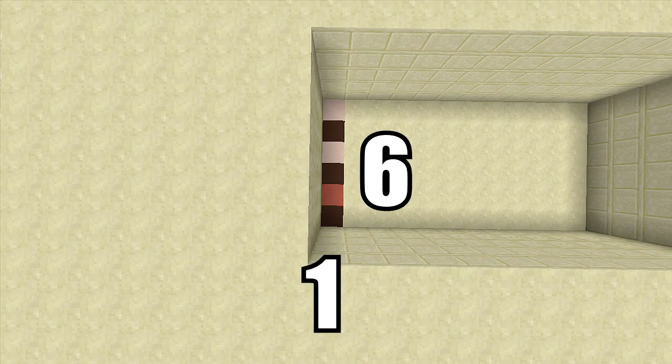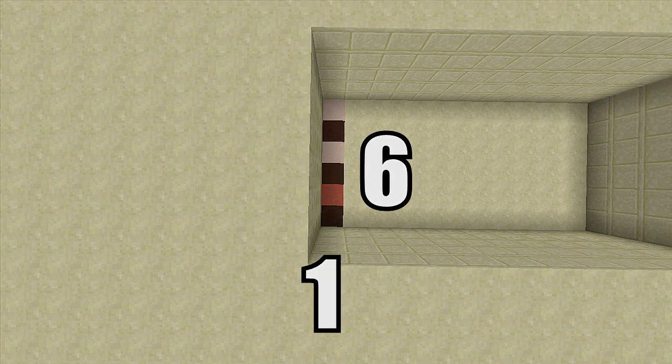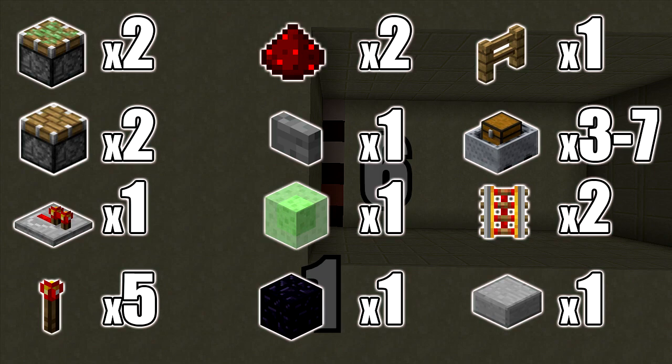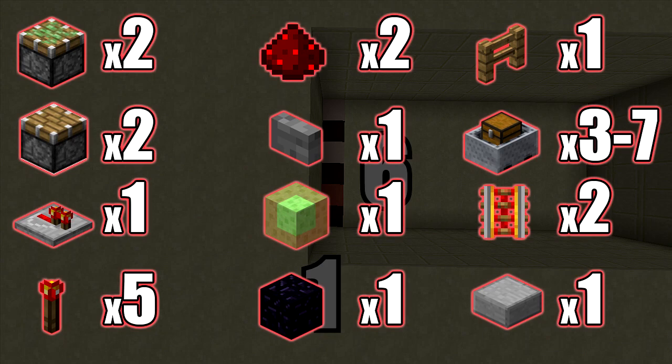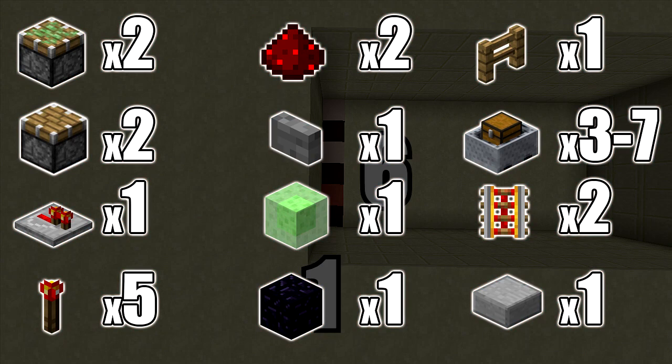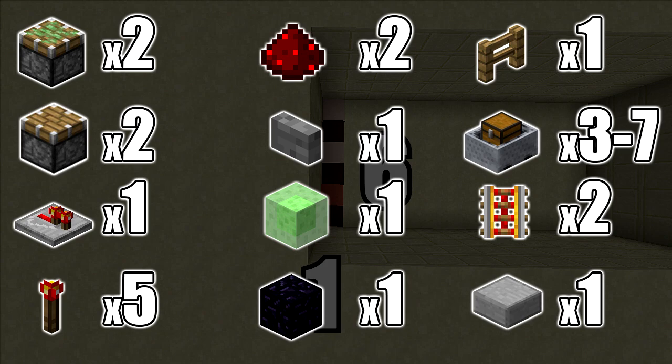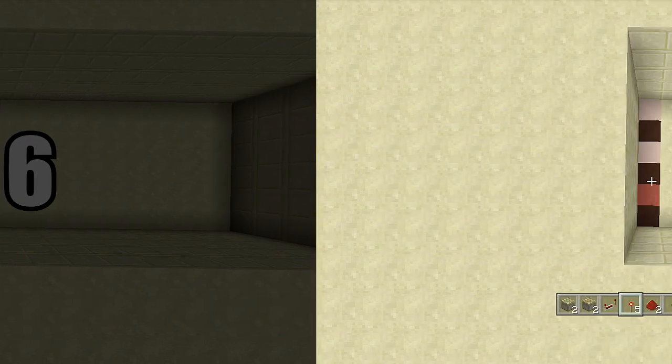For this build you're going to need a one by six spacing and you're also going to have to dig down five. The red stained clay down there is where your wall is going to be, and the extra room is just for when I show how to expand it. The resources you need are: two sticky pistons, two regular pistons, one redstone repeater, five redstone torches, two redstone dust, one button, one slime block, one immovable object (I recommend furnaces), one fence, at least three mine carts with chests (seven recommended), two powered rails, and one slab.